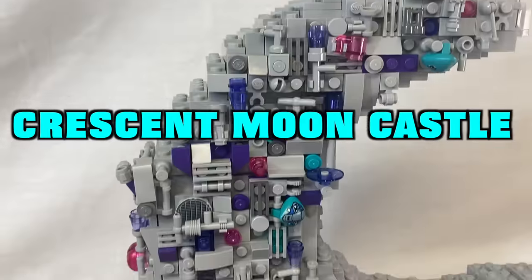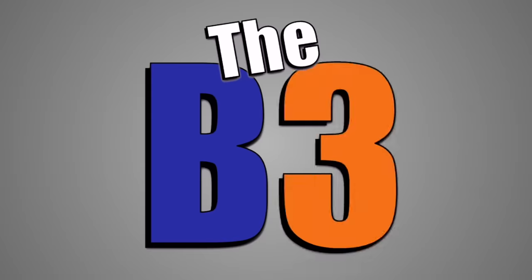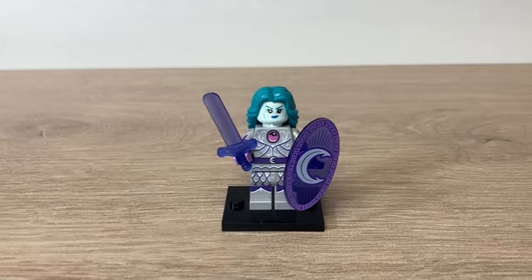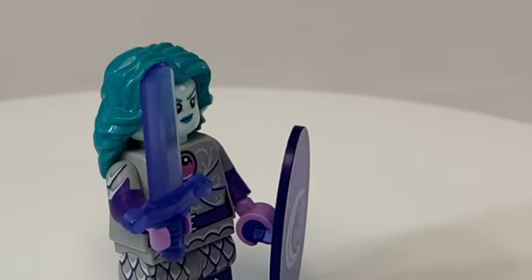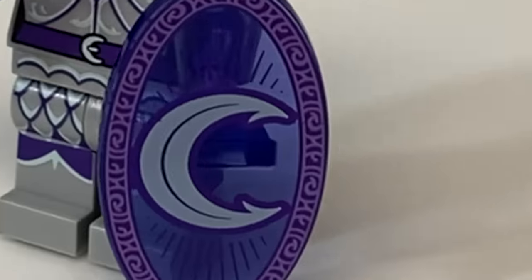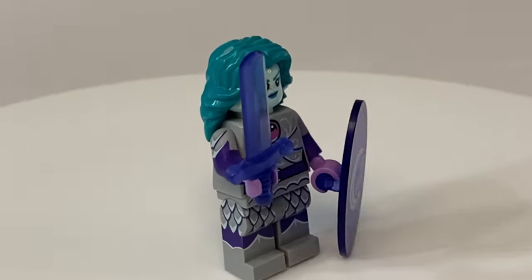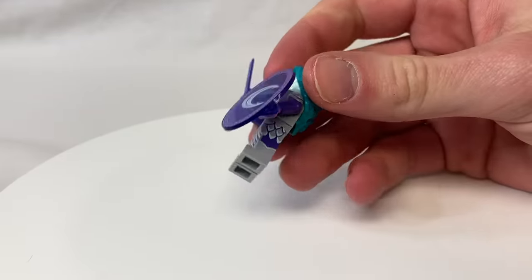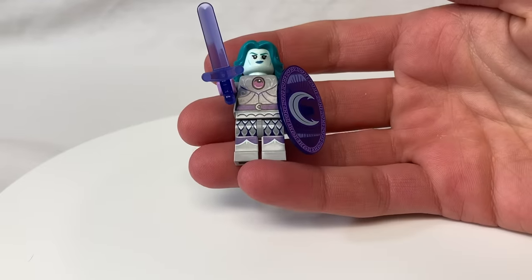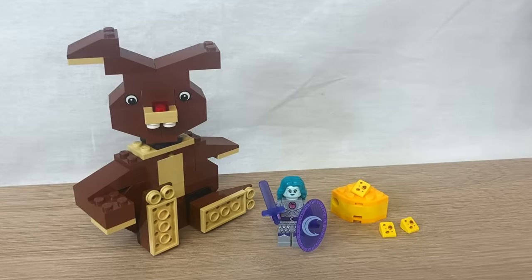This familiar-looking crescent moon castle is the earthly home to the Night Protector. I am conflicted with this figure. It has so many amazing individual elements, like the transparent purple sword and shield, this moon print on the shield, and the belt. Really just phenomenal printing all around, topped off with this new turquoise hair piece. All the individual parts are great, but on the whole, it just feels like this figure is lacking something — something to make it stand out a bit more.